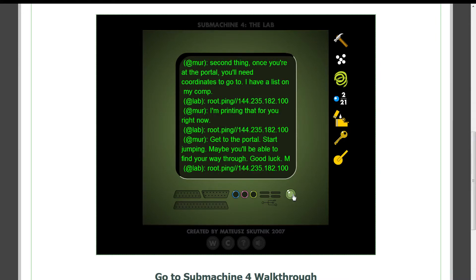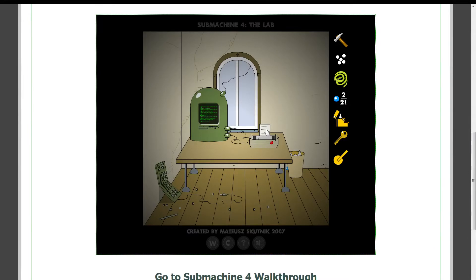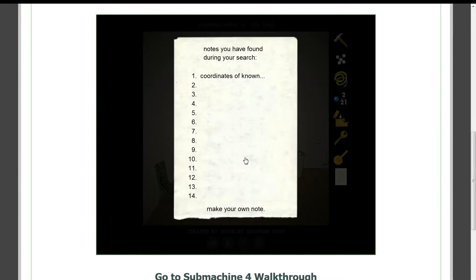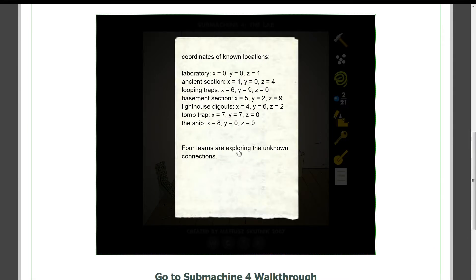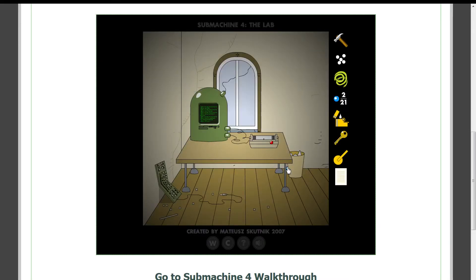Do you have anything else to say, Mur? Murtaugh? Murtaugh? Murtaugh? Well, whatever. He has not helped me. And now we have notes — coordinates of known locations. And we're going to have to make our own notes at some point.